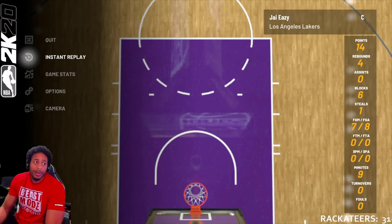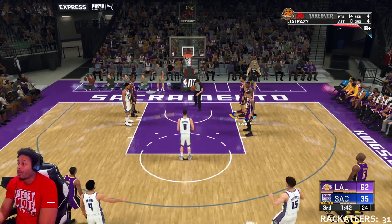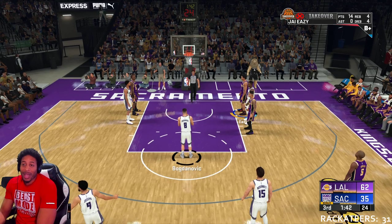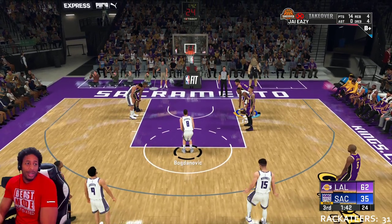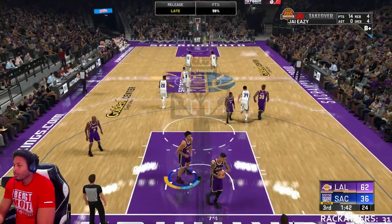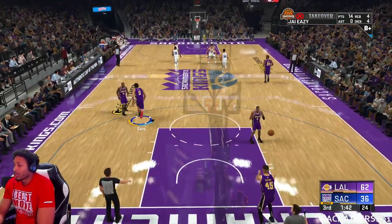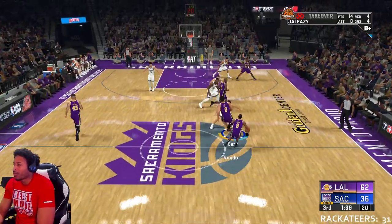Obviously dunking on the fast break and getting contact dunks helps, but from what I've seen, the fastest way I was able to get my finishing badges was to just catch alleys over and over. Just like the fastest way to get your playmaking badges is to throw alleys. The easiest way to do this — you see the floor right here — come down and tap the alley button.